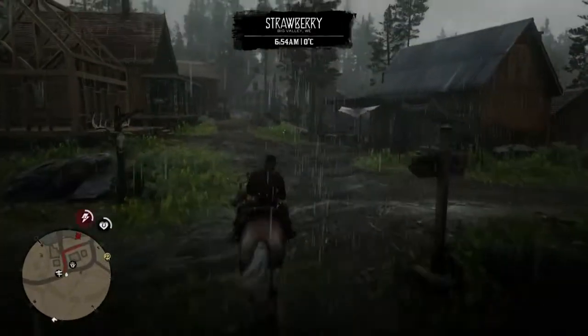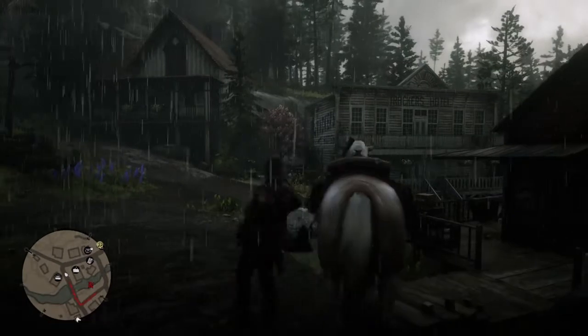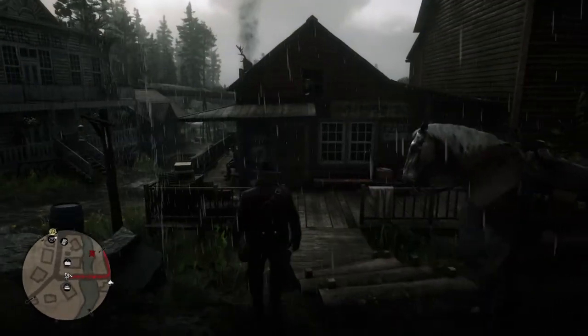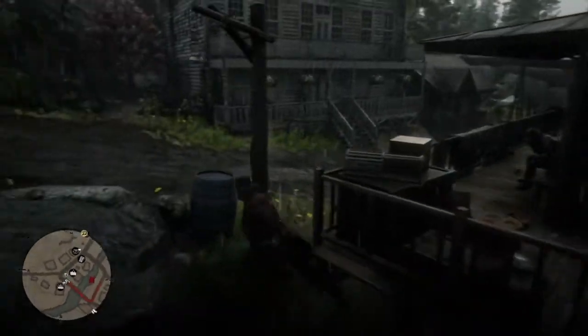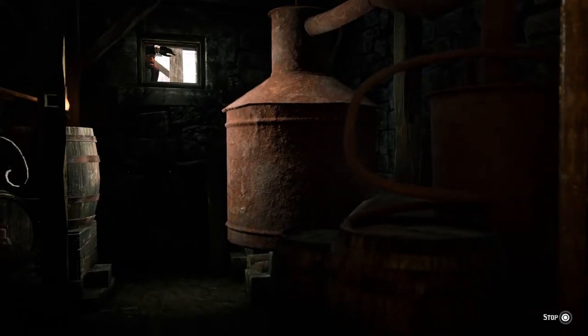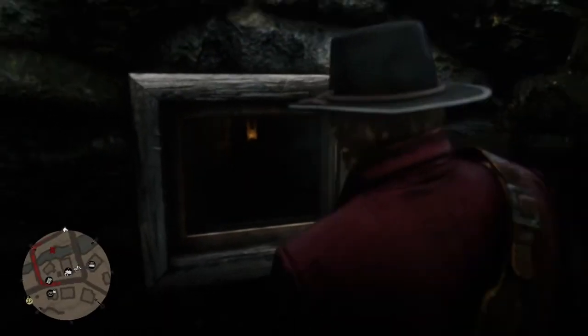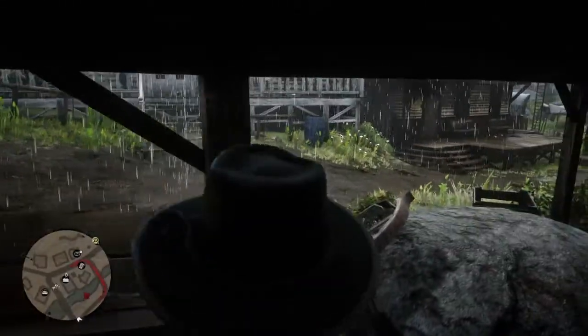The general store — be careful because it's so close to the jail. You don't want to go in the front. Go round the side and under here, between the barrel, the wheel, and the boxes. There'll be a little window, easy to see at night. Take a peek through — you can look through and see them moving. That unlocks a prompt on the right-hand side, and it's already popped up for me so I can now rob it.